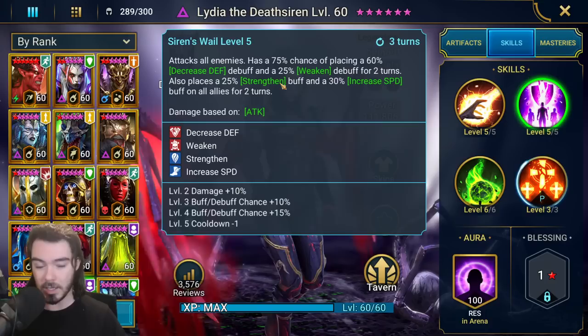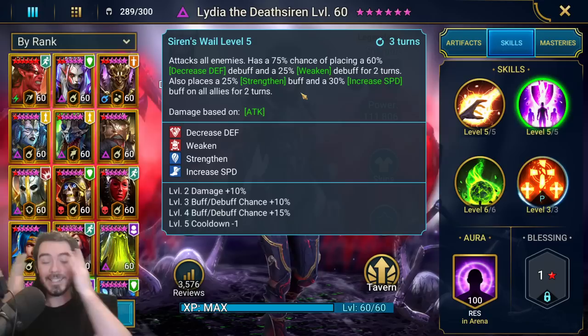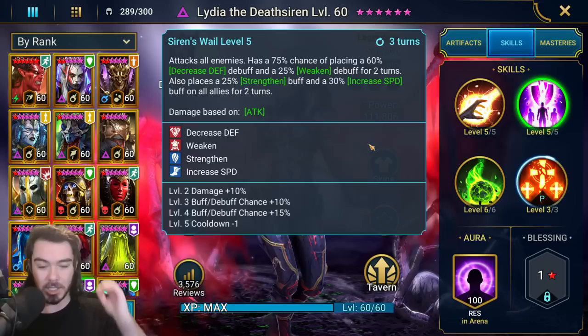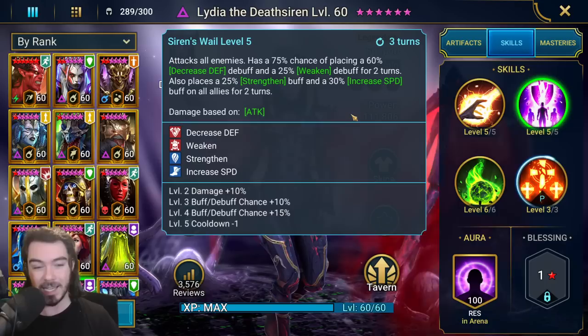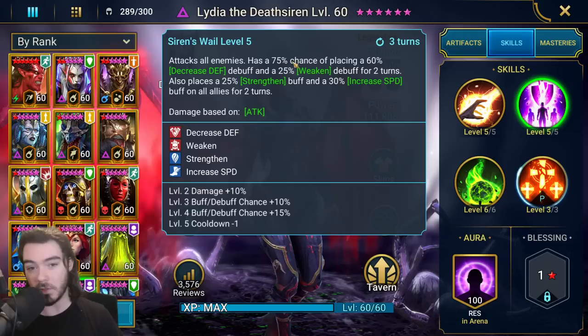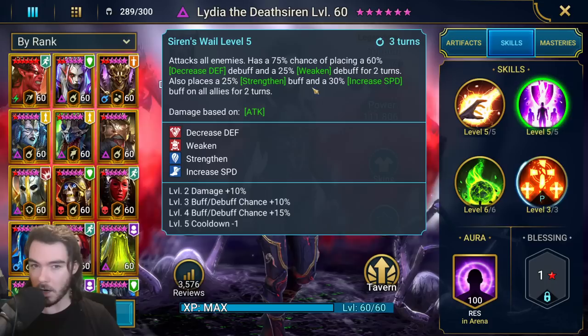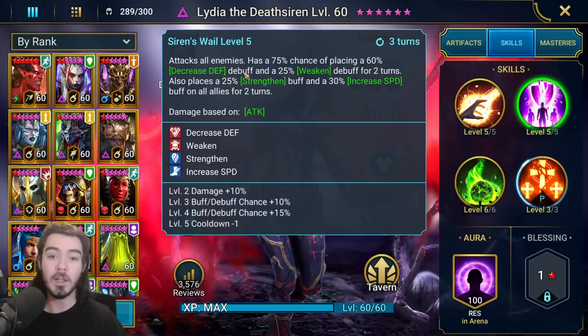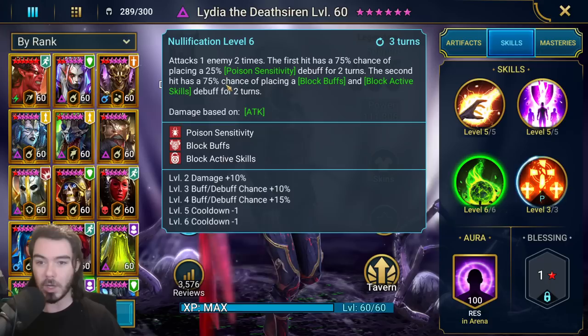Her A2, Siren's Wail, three turn cooldown — one of the best moves in the game. AoE attack. She's void, so no weak hit issues. 100% chance when booked to put decreased defense and weaken for two turns, and also strengthen and increased speed on all allies for two turns. This move has it all. An AoE decreased defense and weaken on a three turn cooldown is a top tier ability just on its own. Strengthen and increased speed on a three turn cooldown as well — having all of this together is just nuts. You can use it for the defensive side or use her with Seer in Doom Tower, where she brings decreased defense and weaken but also buffs for Seer to rip off.